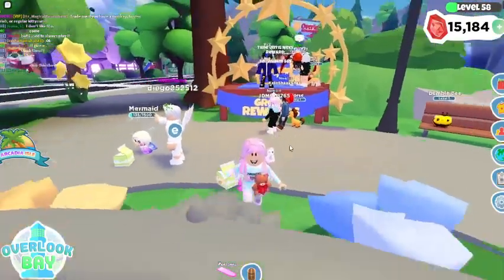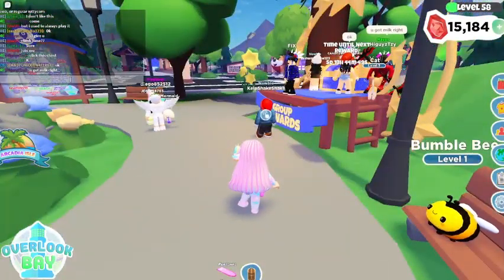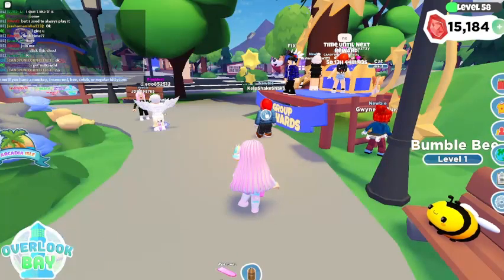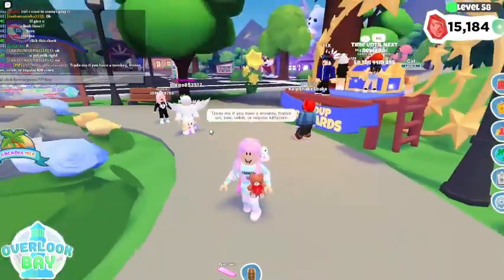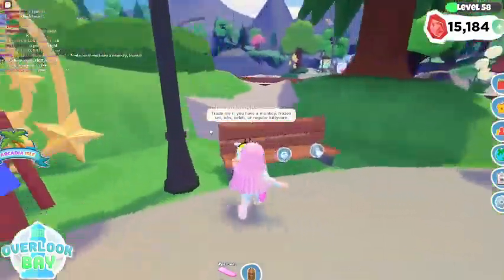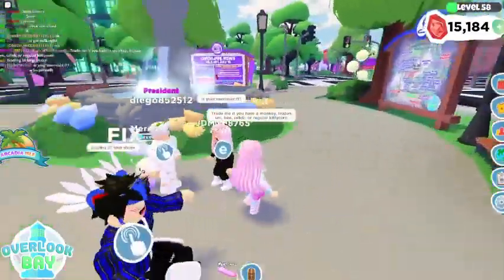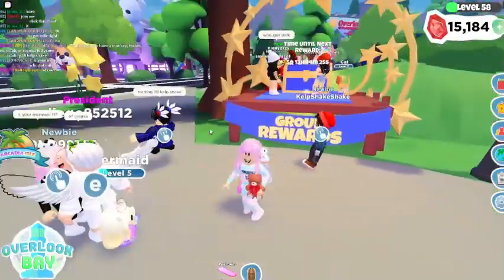Okay guys, so I joined a server and I see a bee sitting here. I don't know who it belongs to, but I'm going to send a message. I'm going to paste a text and add a bee in there. I don't know whose bee this is — I really want to offer for it. Trade me if you have a monkey, frozen uni, bee, celebration dragon, or a regular kitty corn. Whose bee is this? It's literally just sitting here all by itself.